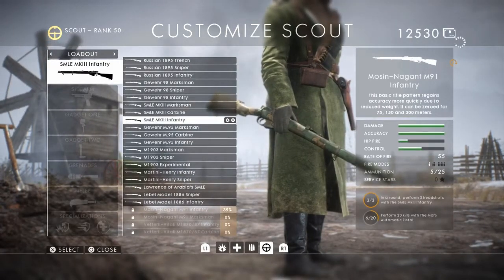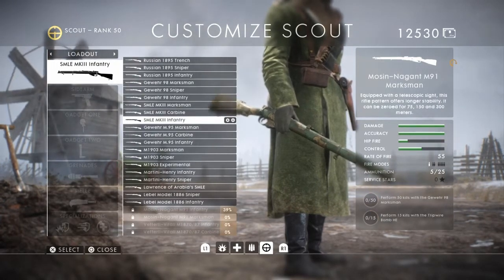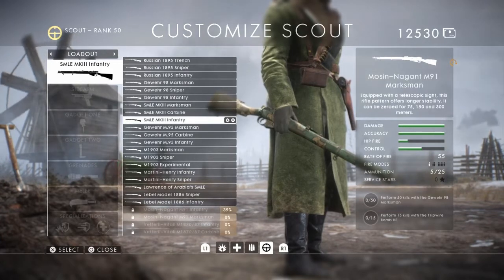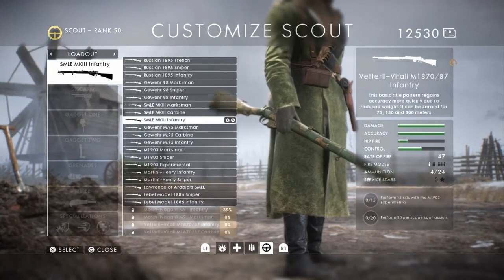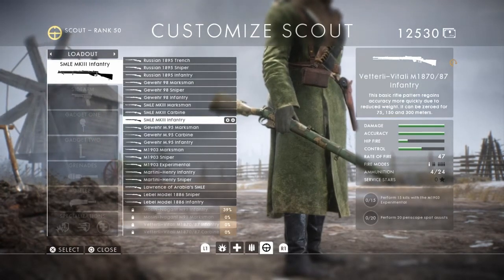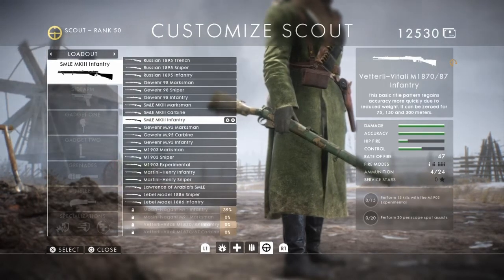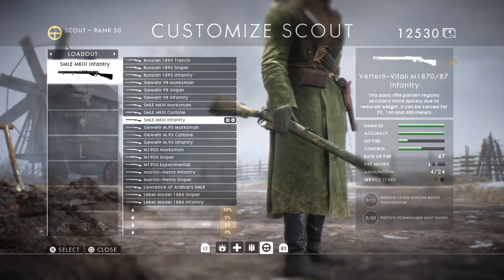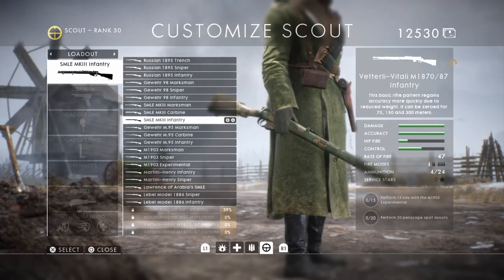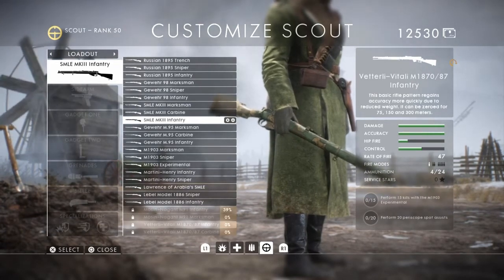For the Gaunt you've got to get 20 kills with the Mars — I've already got three headshots shown. For the Marksman you've got to get 50 kills with the Gewehr 98 Marksman, 15 kills with the tripwire bomb. For the Vetterli-Vitali Model 1870/87 variant you get 15 kills with the 1903 Experimental on the Scout. They changed it from Medic, which is good. You also get 20 Periscope Spot Assists, which isn't really that hard.